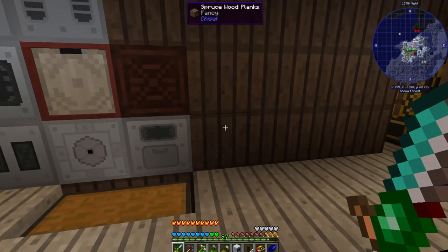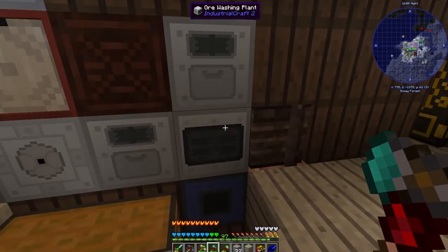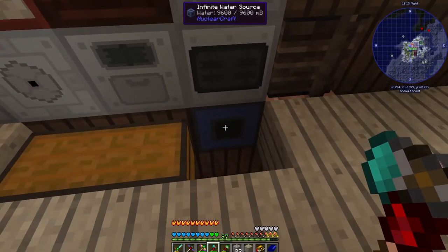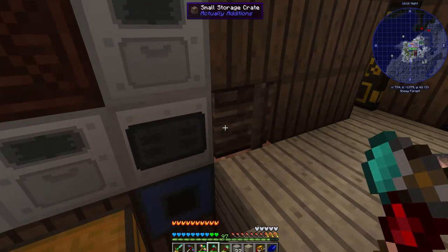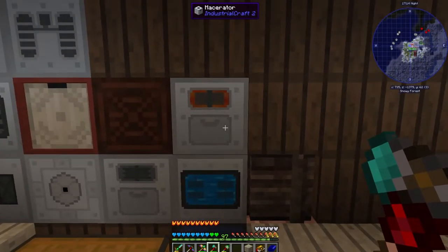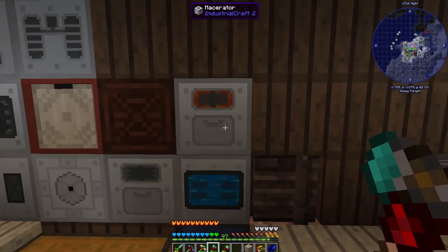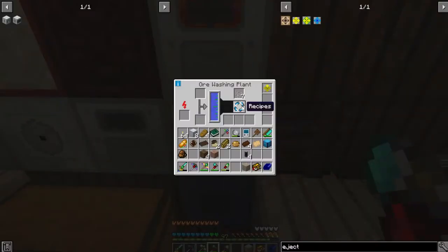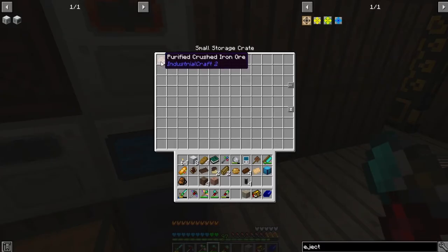I can do ore processing better with Mekanism for actual ore. So I have the machine set into the wall now. I added a macerator on top that ejects out the bottom into the ore washing plant. There's a water source below the ore washing plant to give it water, and this ejects into the crate. I'm going to put some iron ore into the macerator — I realized I lost my bottle of time somewhere and don't have speed upgrades made, so I had to wait a little bit.